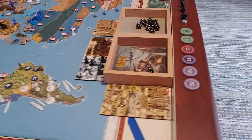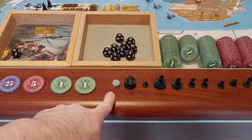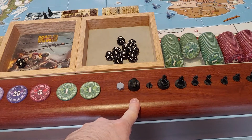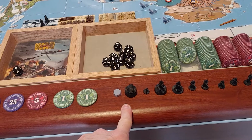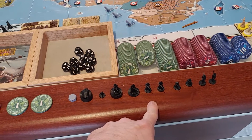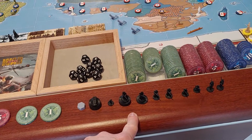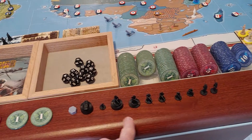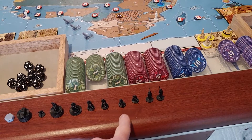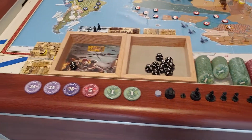On to purchases. Germany has 82 to spend and we're spending 81 of it this turn. We're doing a fortification with improved construction going to Paris for 10. Buying 8 Advanced Mechanized for 32 — that's 42. An AA gun for 4 — that's 46. Buying 9 infantry (plus 1 free from Spain) — 9 times 3 is 27, up to 73. And 4 Militia for 8 — up to 81. We save $1.